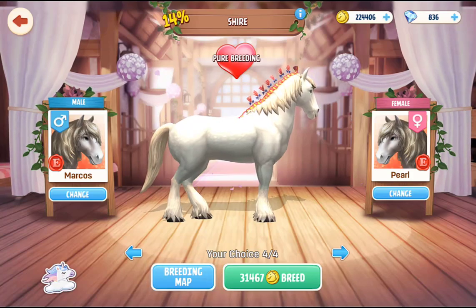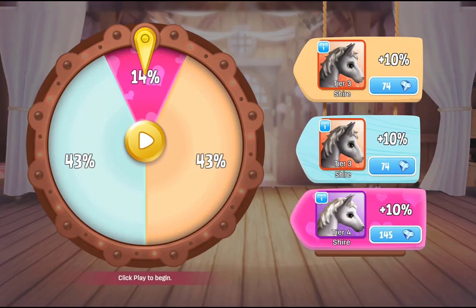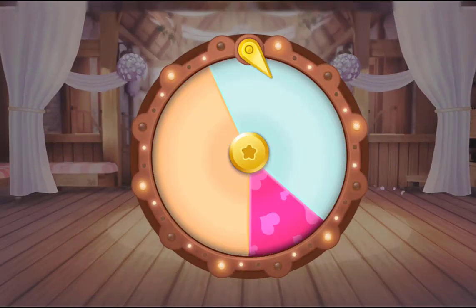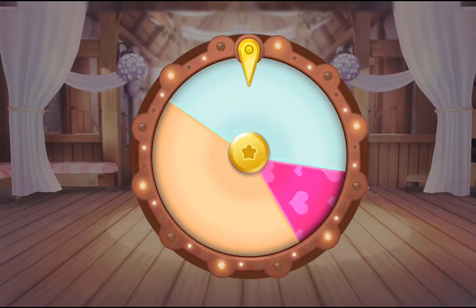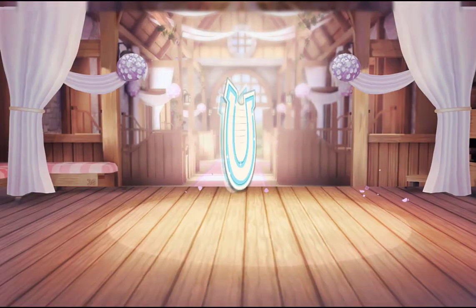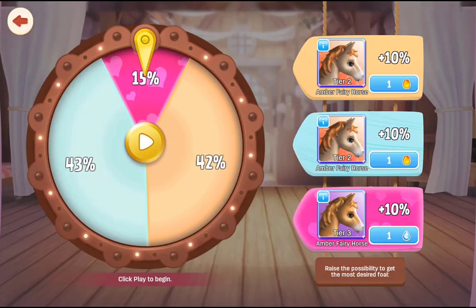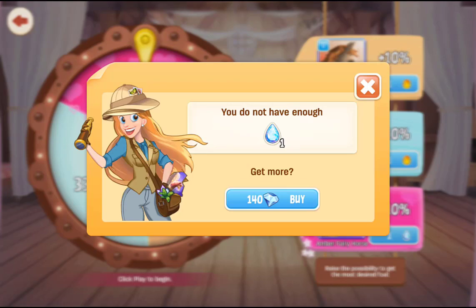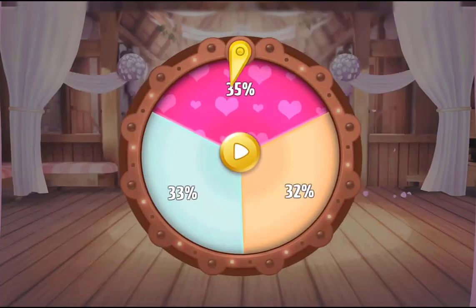Hi Scrubs, I hope you're well! So we're back in Horsehaven World Adventures. I've got my two tier 3 Shires here, and we're gonna go and try and get the tier 4. I've had a few attempts at this so far and I'm not having much luck. Today is also not going to be that day — we got another tier 3, this time a female. I have some jams from my staple chases, which increased our chance to 35%, so it's bigger than the tier 2s.